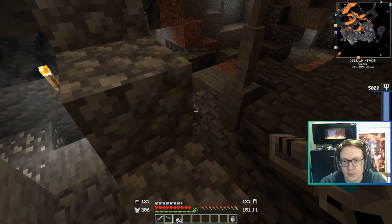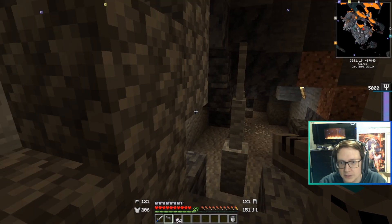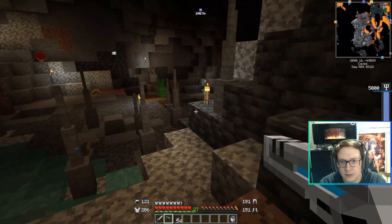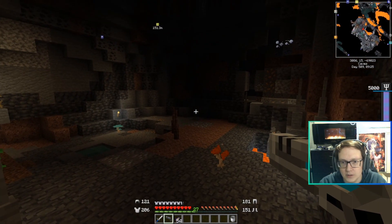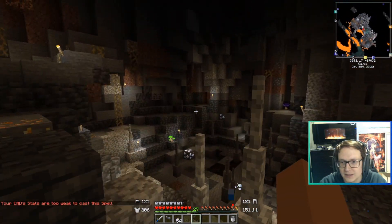We had someone submit a psi spell earlier. I can't have this music going on. We had someone submit a psi spell, and I am here down in the mining area to test it out. I attached it to a grenade bullet, so let's see if it fires. CAD stats are too weak to cast the spell. Nooooo!